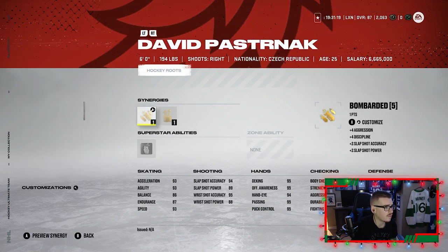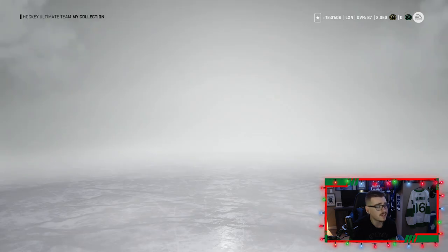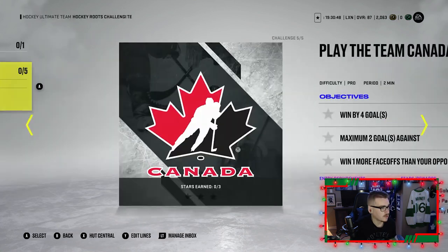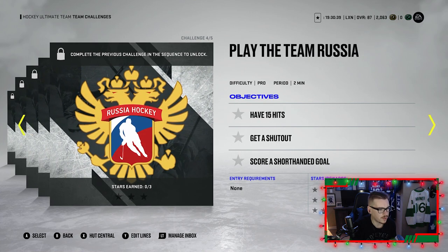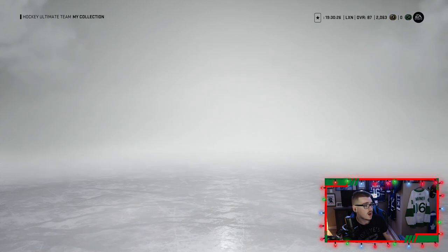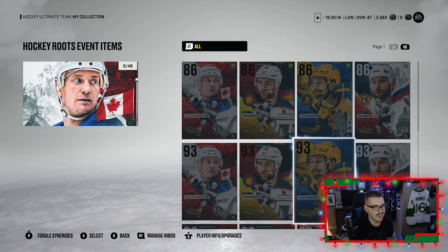And then you got the 90 Nikita Kucherov, 89 David Pasternak, 88 Petrangelo, 88 Rurenski — pretty good cards. The only L about this event is how you make them — it's copy and paste. You can pull 93s which you couldn't do before, which is pretty cool, but other than that it's a mid event. The upgrading system being the same definitely isn't the greatest. To upgrade these guys: to get them up to an 87 it's 5, then 5, then 6, then 6, and then 14 collectibles. Literally the same exact thing.